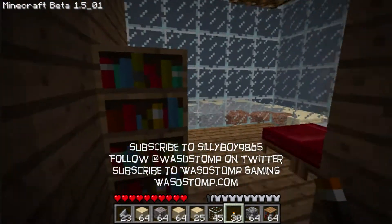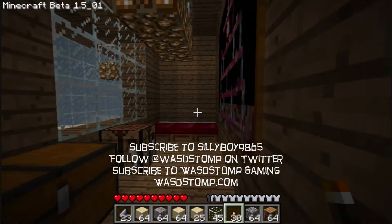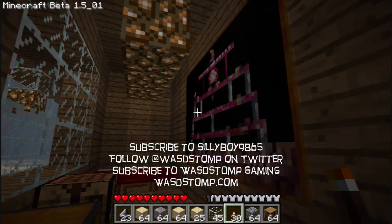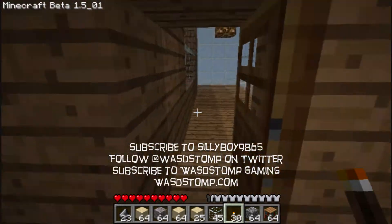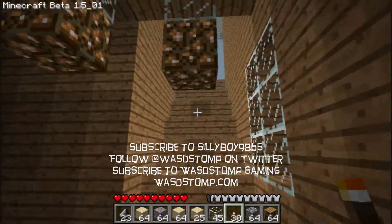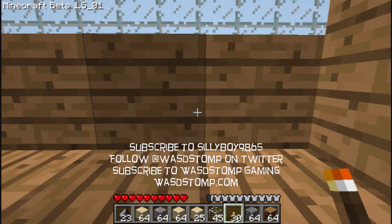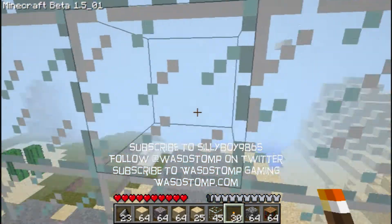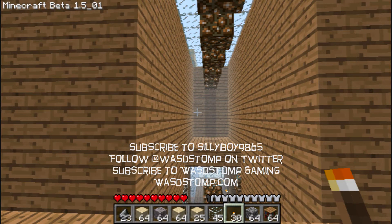I'm in this apartment again — I got a little lost. This is what happens when you make the apartments kind of like a maze; you forget where you've been. As you can see, I'm going up the stairs. If you want to see episode one, you can see what my top floor looks like. Thank you for watching.